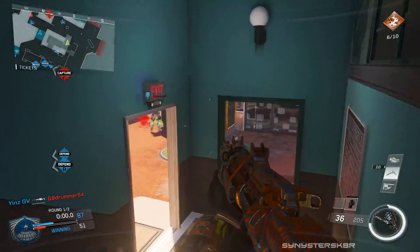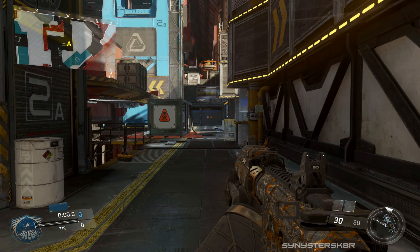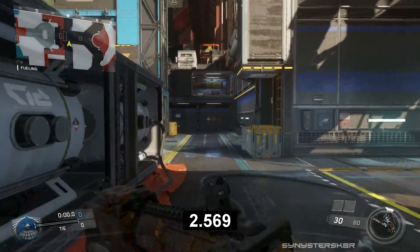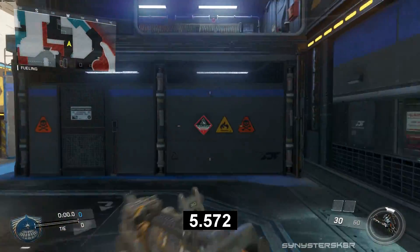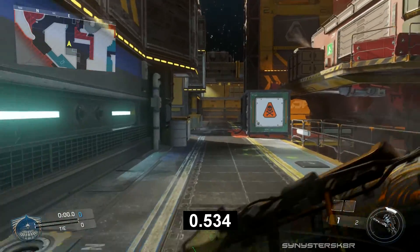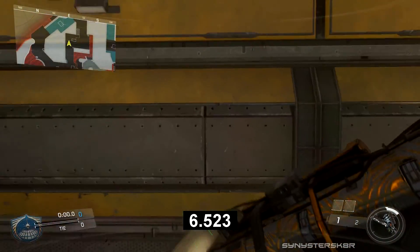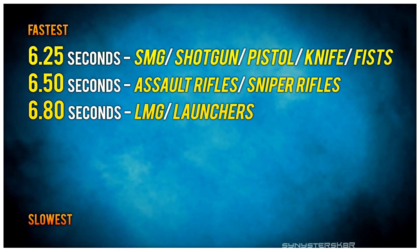There's a lot of math here so we're going to break it down into simple terms. The main test we did for all the data today was on Sky Dock — I went into the middle of the map, ran a straightaway dead sprint, and recorded the times. Pretty much there are three main tiers of weapon sprint speeds. The fastest weapon sprint speed is 6.25 seconds, and this belongs to the submachine guns, shotguns, pistols, the knife, and the fists — all those run at the same fastest speed, which timed out at 6.25 seconds on this run.